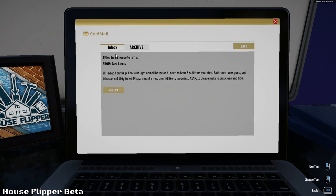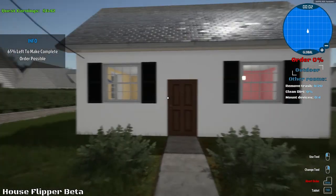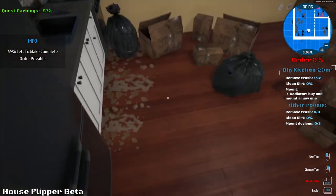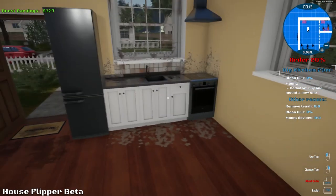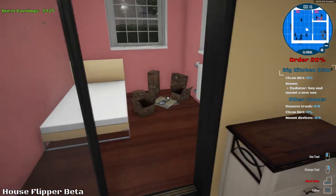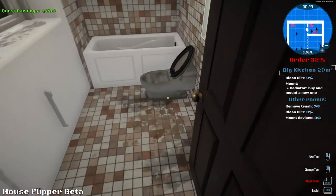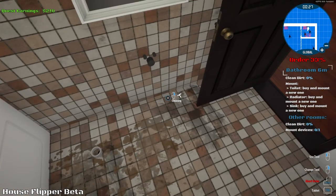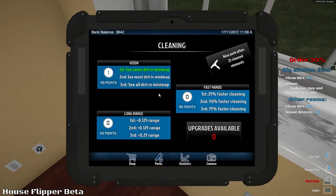Back to mail — 'Small house to refresh: Hi, I need your help. I bought a small house and I need to have three radiators mounted. The bathroom looks good but has an old dirty toilet — please mount a new one. I'd like to move in ASAP, so please make my rooms clean and tidy.' Nice little house. Wow, trash for days again! Look, there's heaps of trash in here — that's an interesting door going into a bedroom. She needs radiators over there and we can dispose of this toilet.